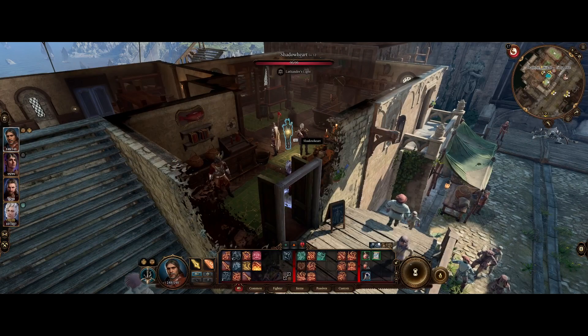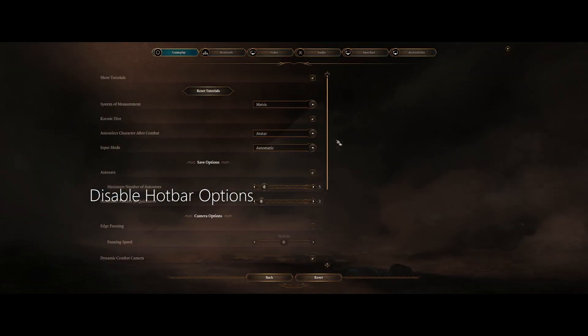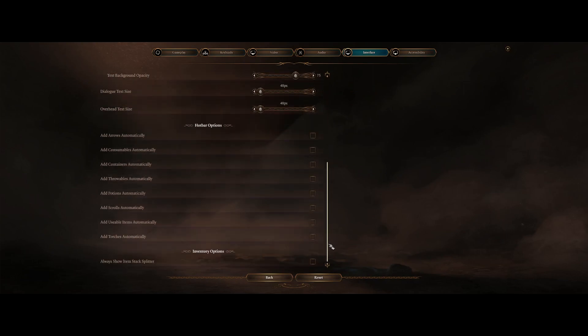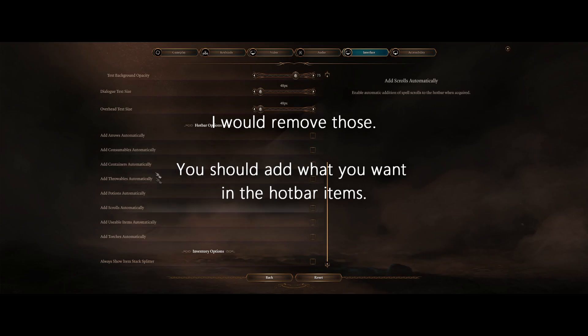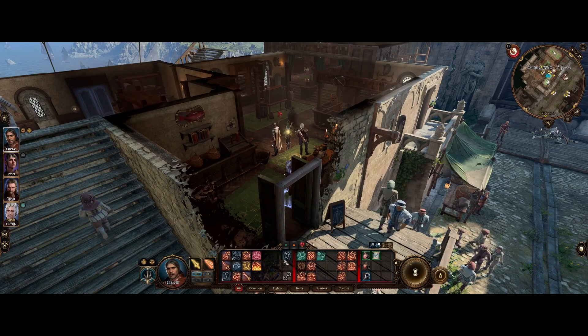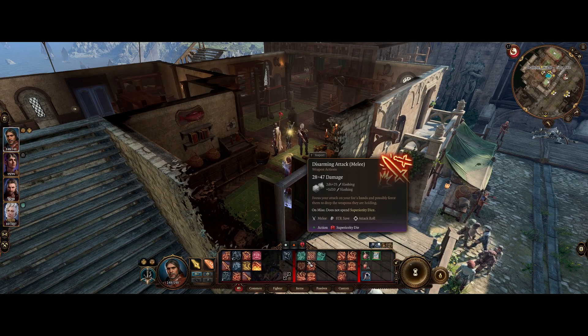Okay, tip number one: you want to go under Options, then under Interface, and you're going to see hotbar options where it has 'add arrows automatically' and 'add consumables automatically.' I would uncheck all of this, because what happens is all these things just clog up your items, and it gets really, really annoying.